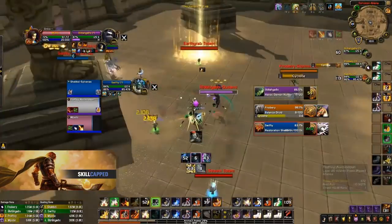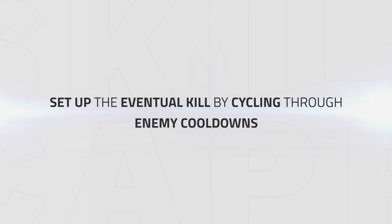Now, let's go back to just before the kill. Both the Demon Hunter and the Resto Shaman don't have a trinket ready — these were forced in previous kill attempts. This brings me to my next point of how you can set up the eventual kill by cycling through enemy cooldowns. It's important to consistently set up kills properly in order to eventually get to the point where they run out of cooldowns and can't survive another burst window.